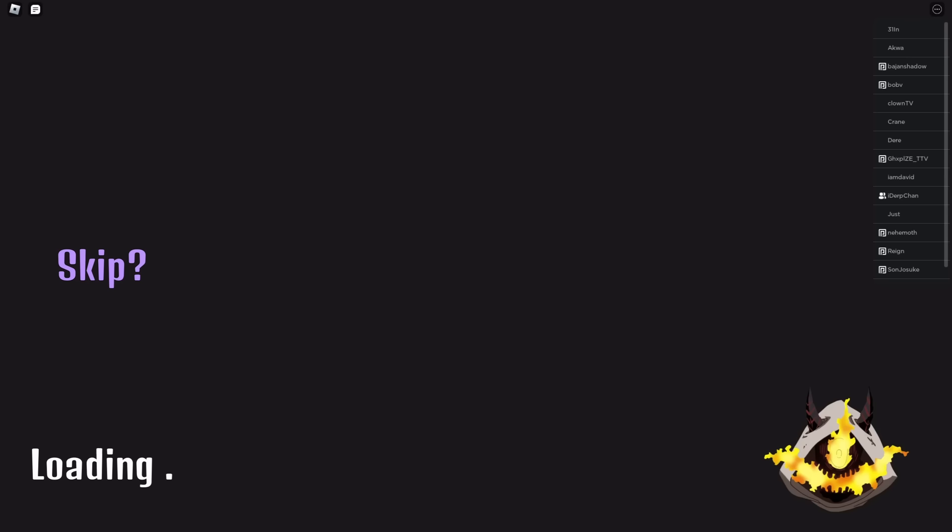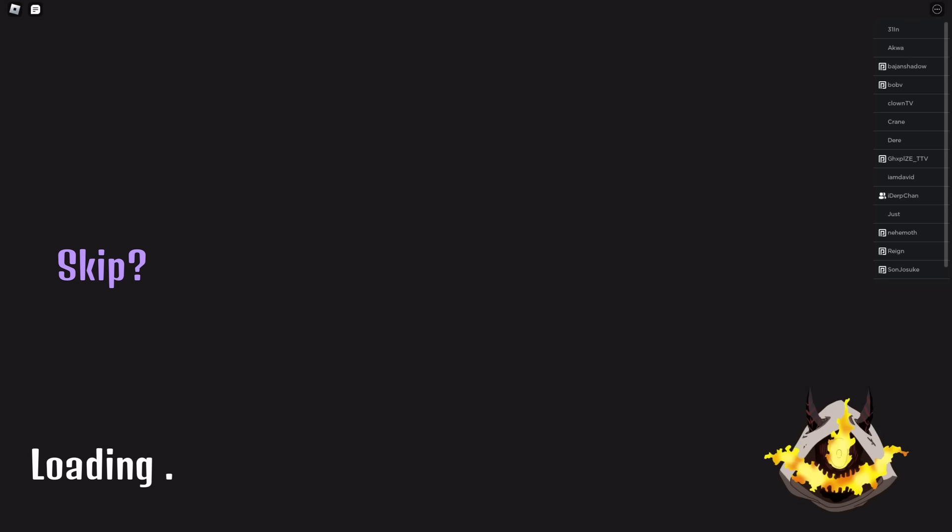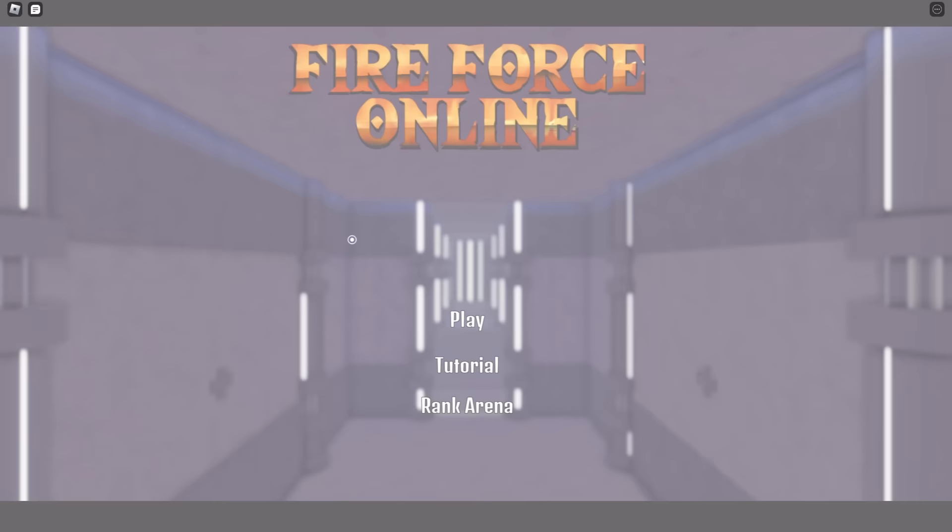First off, when loading into the game you're presented with three basic options to choose from: the play option, the tutorial option, and the rank arena option. I'm going to go into the tutorial so y'all can see the basic keybinds of the game.